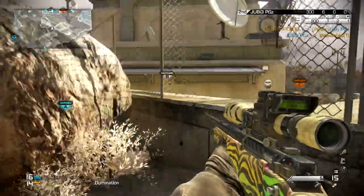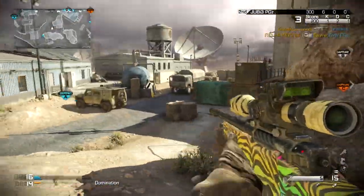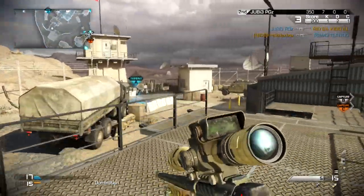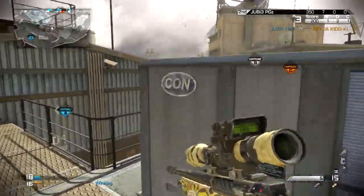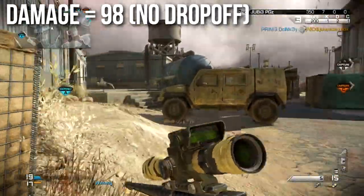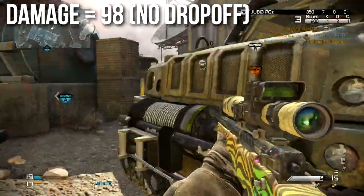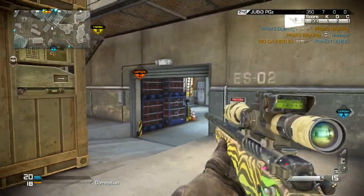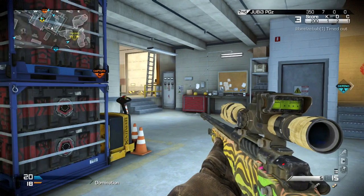Let's start off the review by discussing the damage, damage multipliers, and one-shot kill areas of the sniper rifles, because that's what most people are interested in. The flat damage of the weapon is 98 with no drop-off. That's pretty standard for sniper rifles in Call of Duty Ghosts — it'll deal flat damage and you'll have some multipliers on the body. The effect is that you get one-shot kills in some areas and not in others.